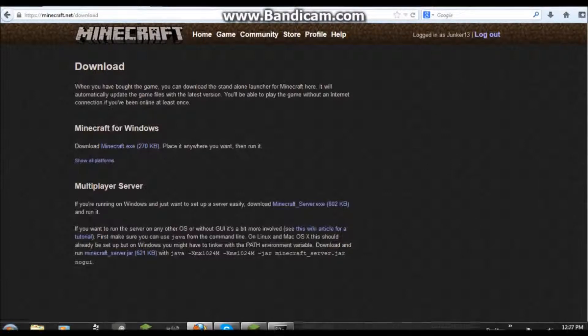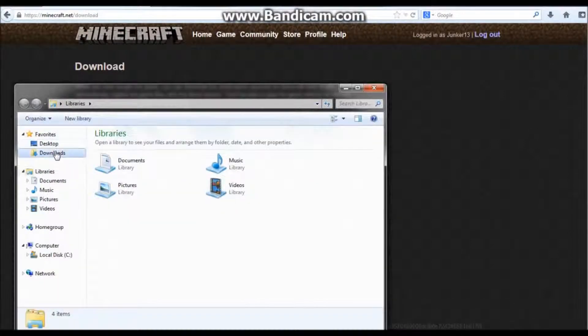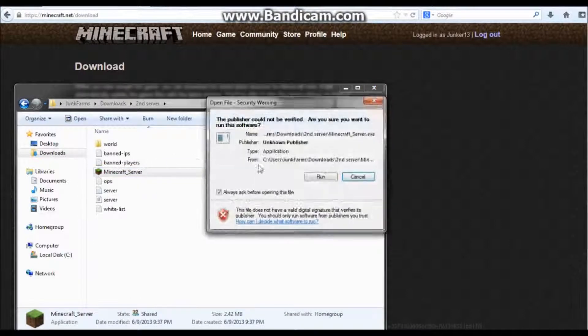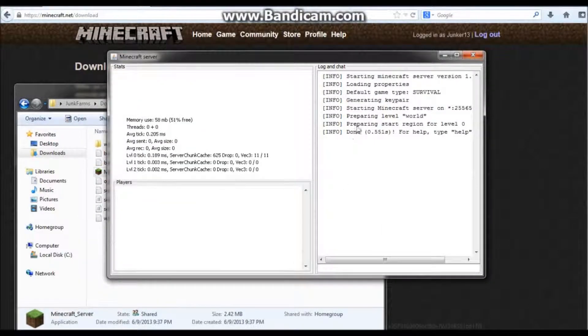Once you have done that, just go to the server you downloaded — I've already downloaded it. You're gonna wanna run it like usual. After you run it, just double-click on it and run it. It should do all this, and when it says 'done,' you're good. Just say stop.